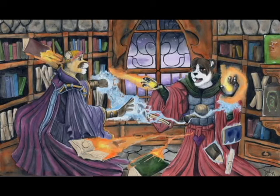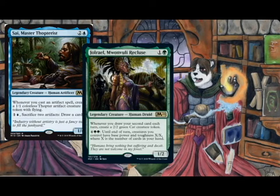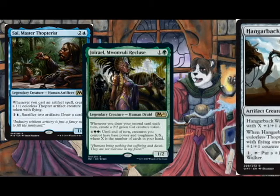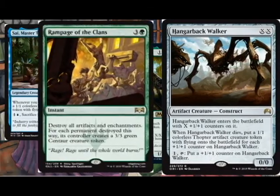How do I plan on winning? Make a bunch of Thopters, make some cats — all of our creatures are big! Hangerback Walker? Turn them all into 3/3s if I really have to.